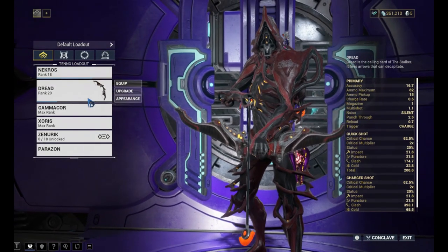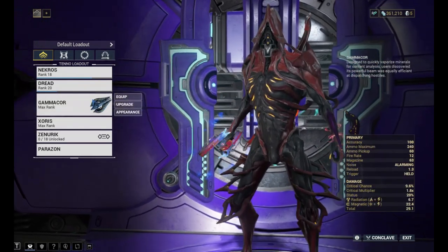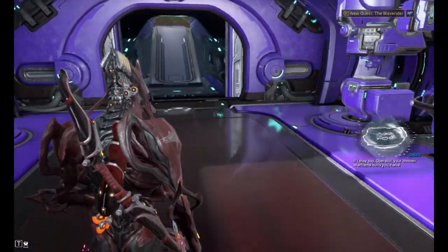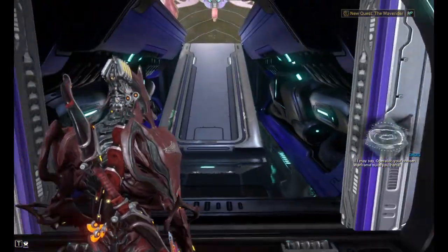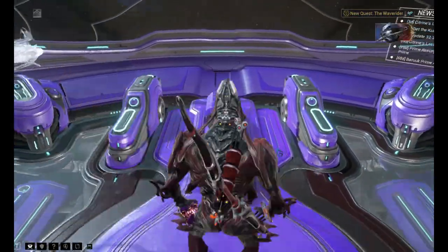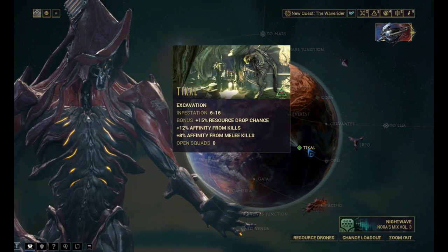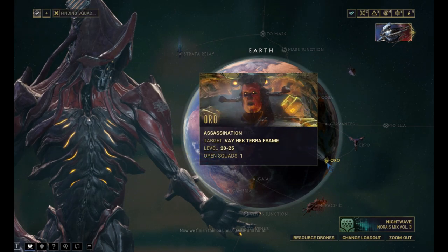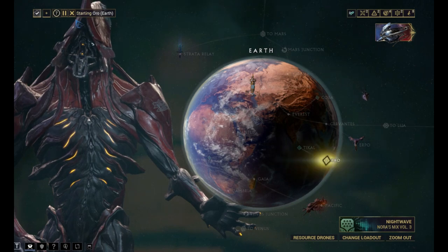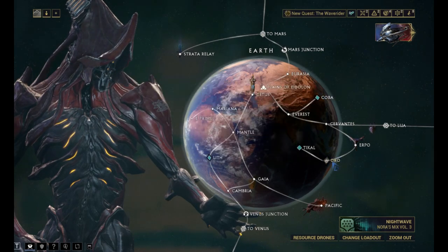For that you need this setup. You can get any secondary and primary weapons — those don't matter — but for melee you specifically need Zori. Rank it up at least to rank 15 or 20 so it does good damage. Also get Serration and high damage mods. Vay Hek is at Oro.